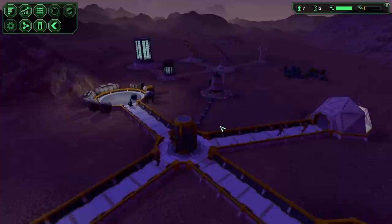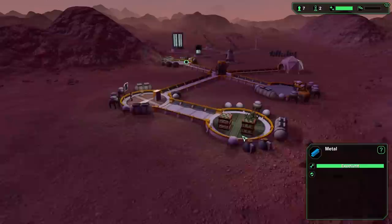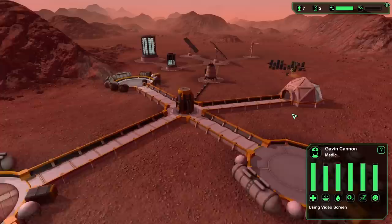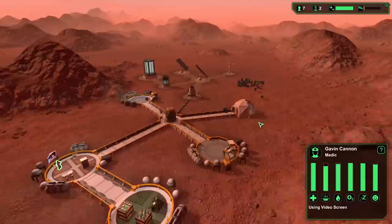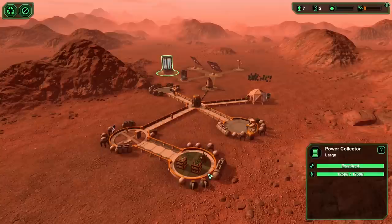Everything's looking pretty good. Resources are starting to be stored in the storage unit, which should stop them degrading. I like the way the domes look with the view on. Look at this guy watching TV! The medic doesn't have any patients at the moment. Power supply is more than ample - a ridiculous amount of power - so we're okay there.